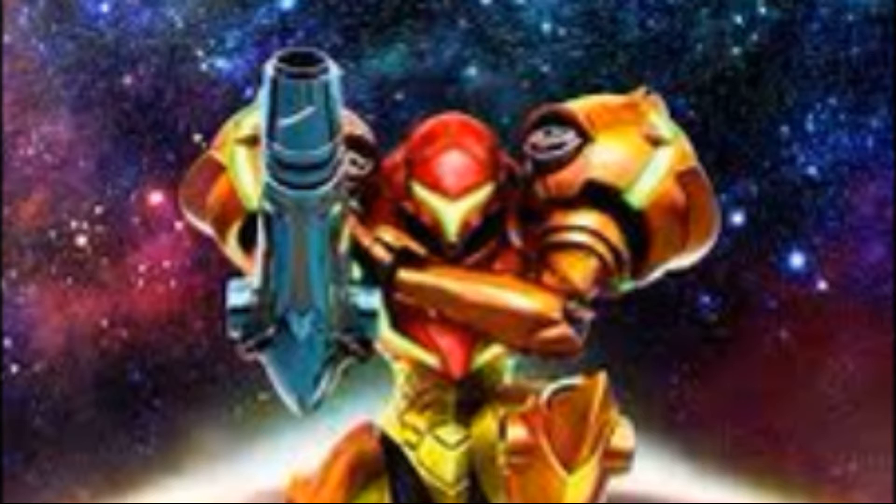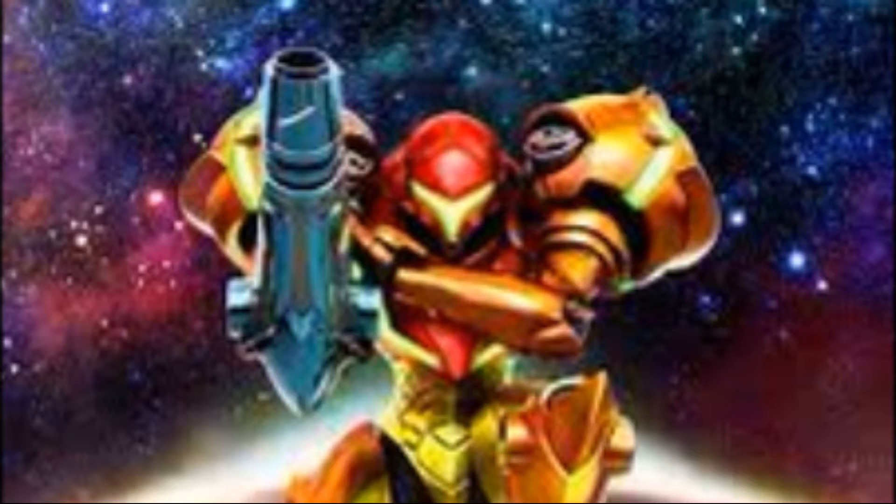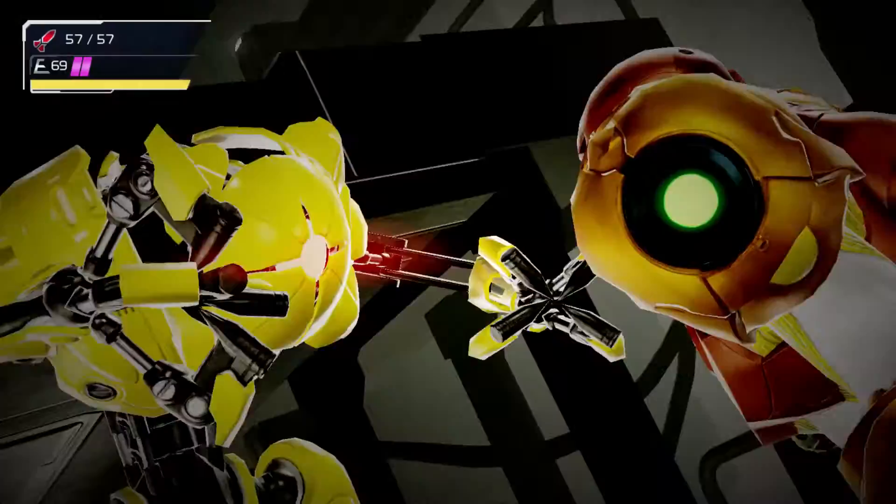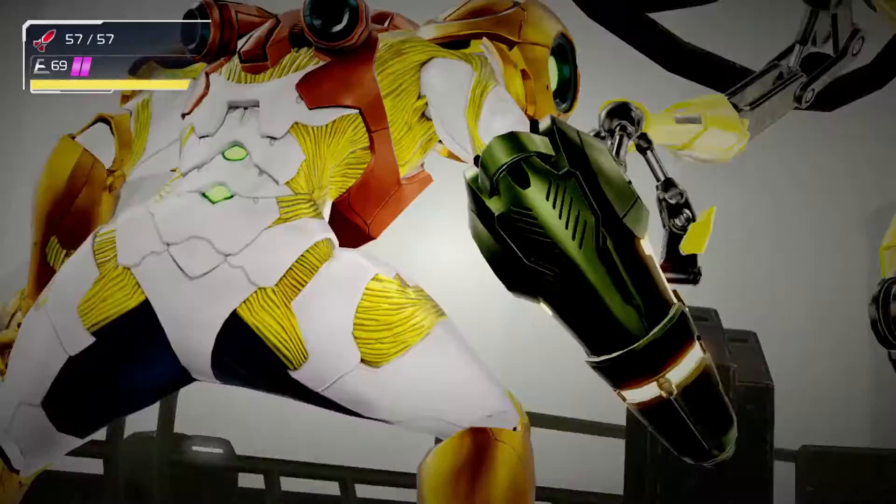As soon as you run into an EMMI, an animation begins. This animation is either Samus sliding or Samus not sliding. There are four possible animations because it will change depending on what side of the EMMI you are on. These animations are important to know for future techniques in this video, so pay close attention. Here they are: sliding to the right, sliding to the left, not sliding to the right, and not sliding to the left.